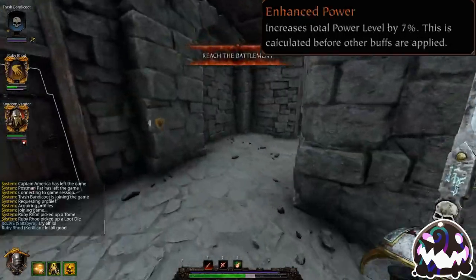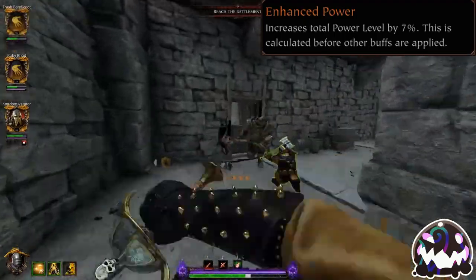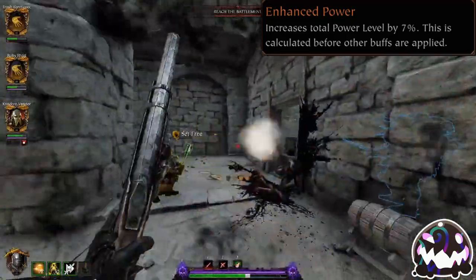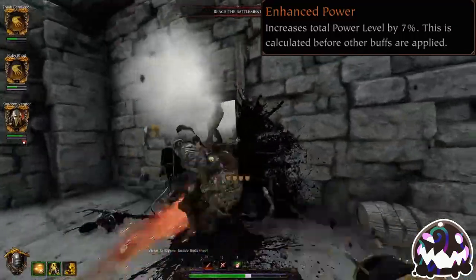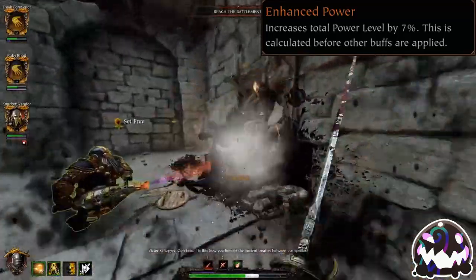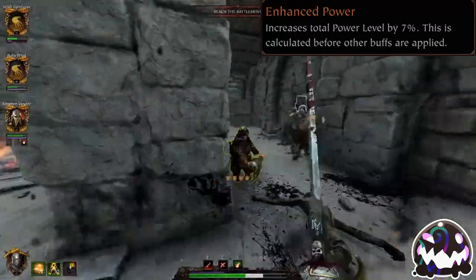Enhanced Power increases your total hero power by roughly 7%. This is best used on ranged focused careers, as the 7% boost applies to ranged attacks, whereas the other talents do not. With a 7% power increase, the total damage done to staggered enemies is 10% less on melee attacks than if you were using Mainstay, as the damage in Stagger 2 with Mainstay is 60%, whereas the damage with Enhanced Power is only about 50%.